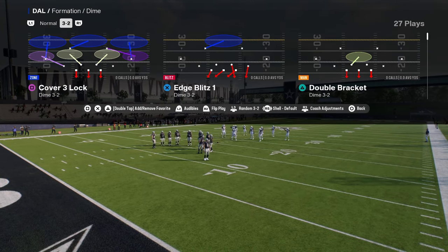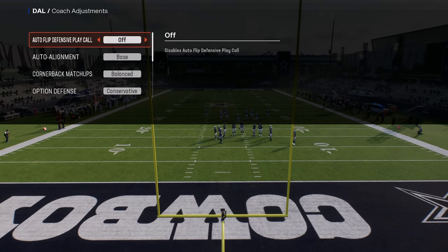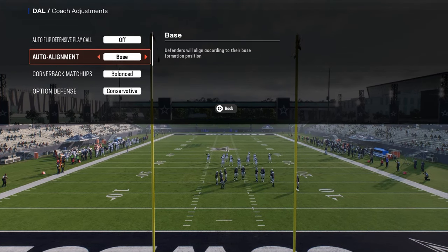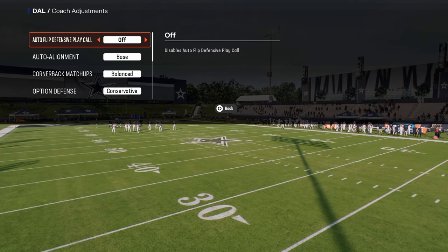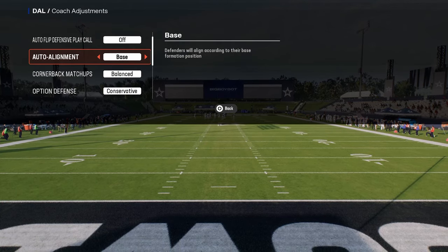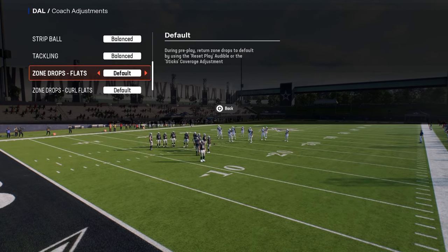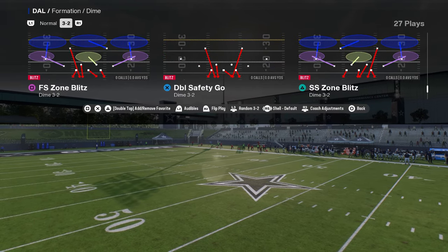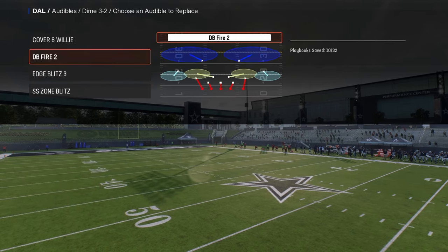The first reason is that it's a symmetrical formation — this is so important. I'm going to have the Meta way of running Dollar and we're actually walking through some principles as to why this is super effective. If you want to get my ebook on this, it's in our school community, link is in the description. Auto flip off, auto alignment on base, option defense on conservative, and you can do whatever you want with your zone drops. The reason this is so good is because I can come out in double safety go and get into all of my plays.